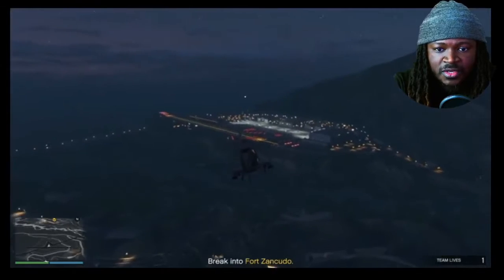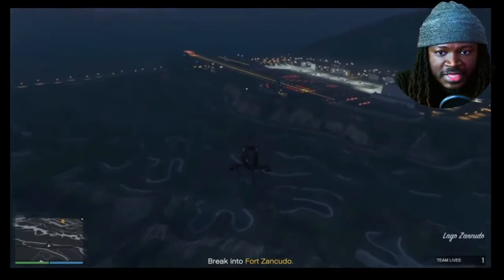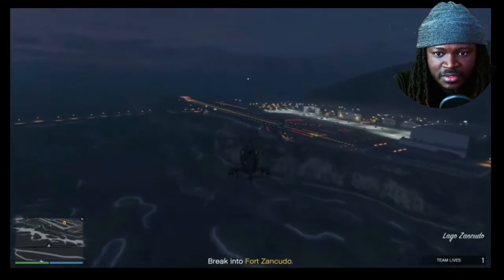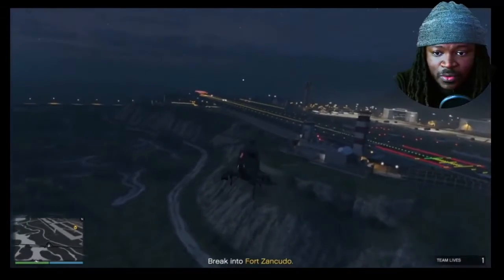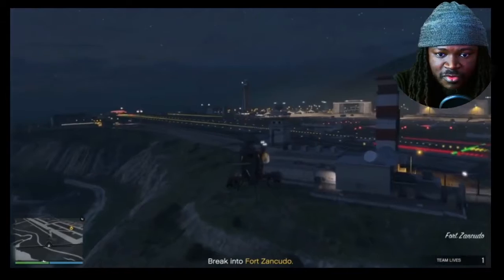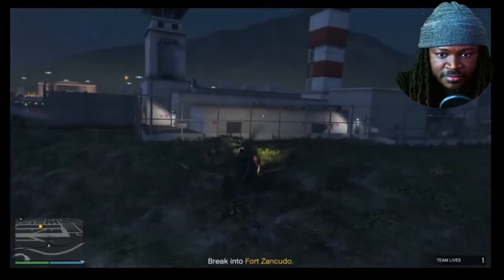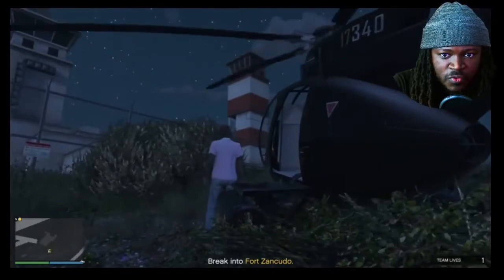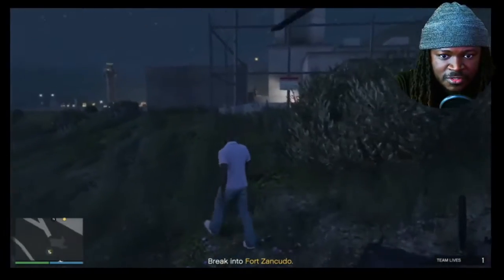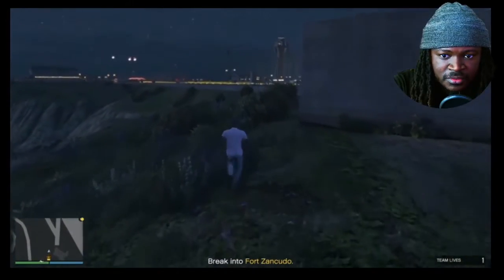When you get close to the fort, you want to look for this sort of tower with red and white striping on the side. Right here in front of us — that's the tower we're talking about. You want to come to that building right next to that tower and land your chopper roughly around this area. I think it's like a communications tower or something like that.